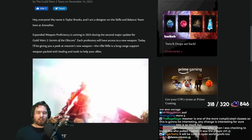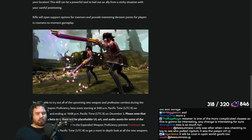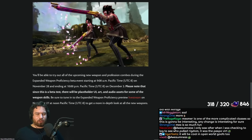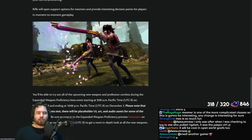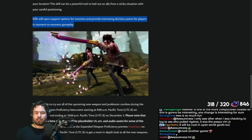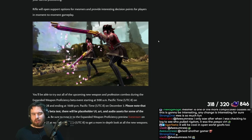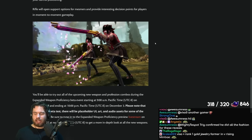That's going to be it for Rifle Mesmer. A lot of mysteries still here — I guess that's fitting to the theme of the Mesmer. Rifle will open support options for Mesmer and provide interesting decision points for players in moment-to-moment gameplay. I certainly hope so. Very exciting times ahead for support Mesmer gamers. Come back tomorrow for more weapon reveal content here on the channel, make sure you subscribe, like the video, and leave a comment letting me know what you think. Boom!